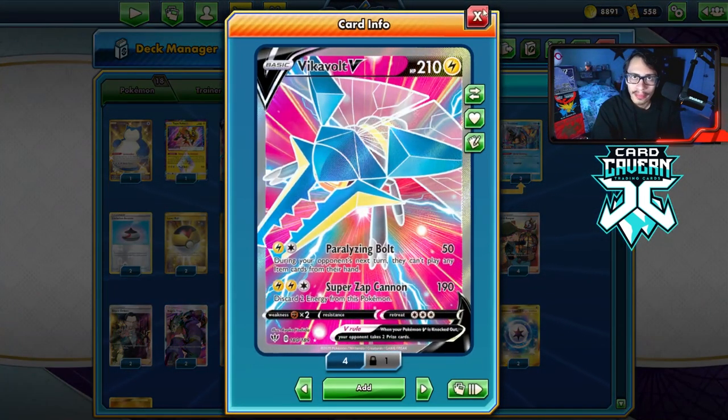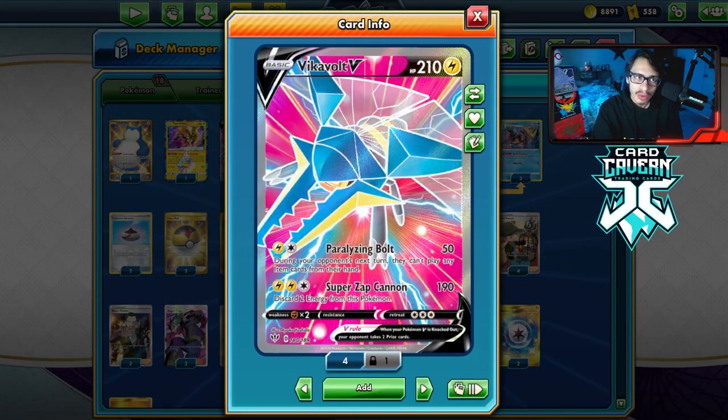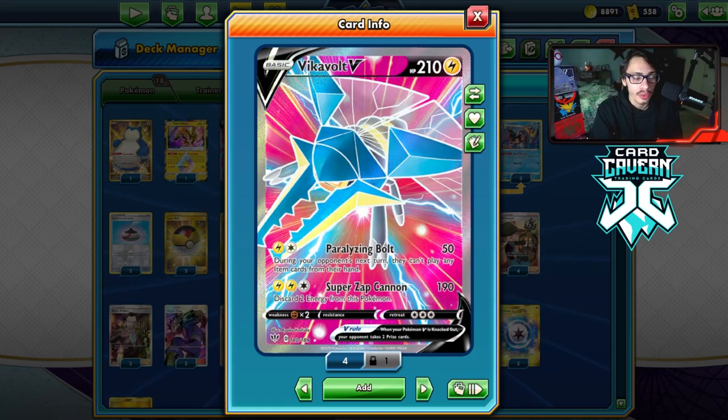You just kind of Paralyzing Bolt them. And then when you're ready, you can come in with a big Super Zap Cannon and take a big KO doing 190 damage. A lot of the time you just want to keep the Paralyzing Bolt active so they can't play Rope or Switch or anything to get out of the Item Lock and Confusion. But you do have the option to go Super Zap Cannon to take a big one-shot if you really want to.